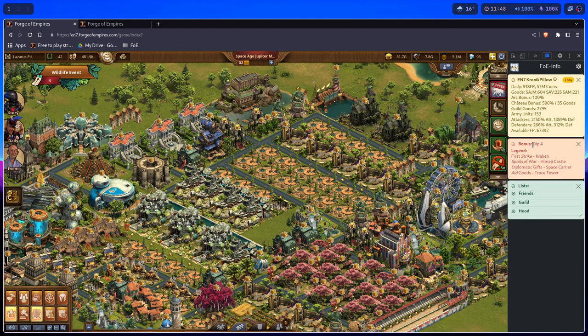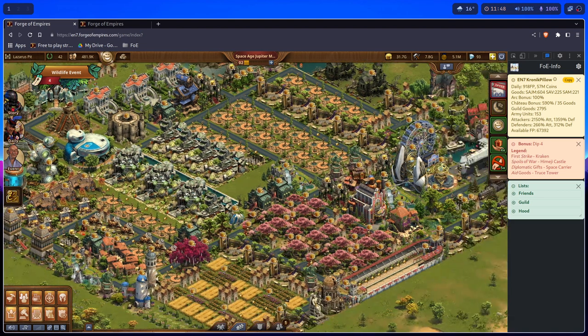Bonuses are your Kraken uses — they are called First Strike here. So if it says First Strike and, let's say, 10, then you have 10 Kraken hits.